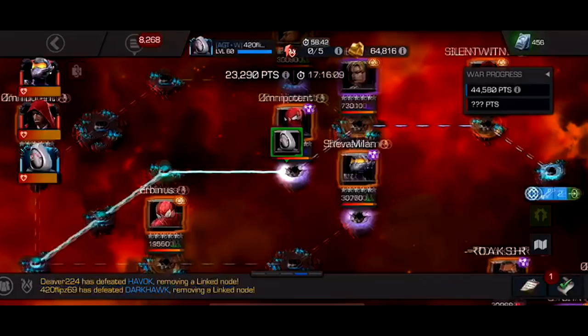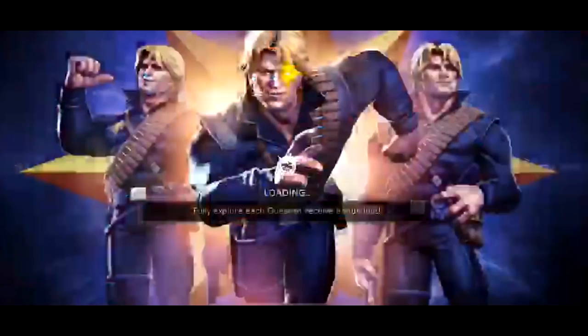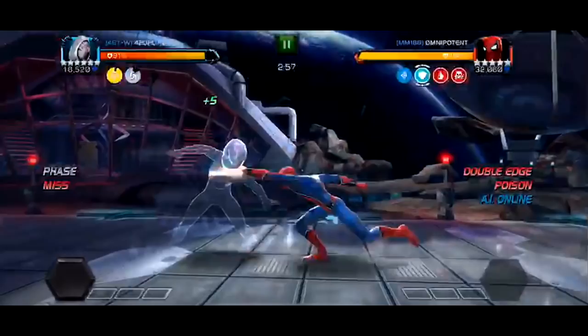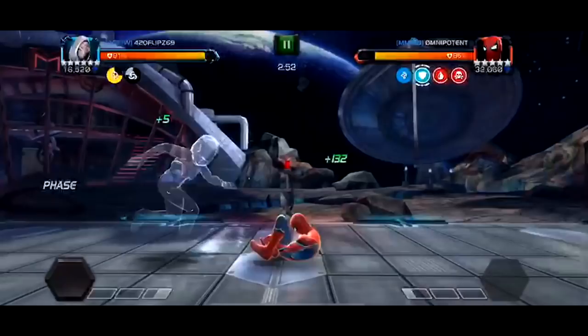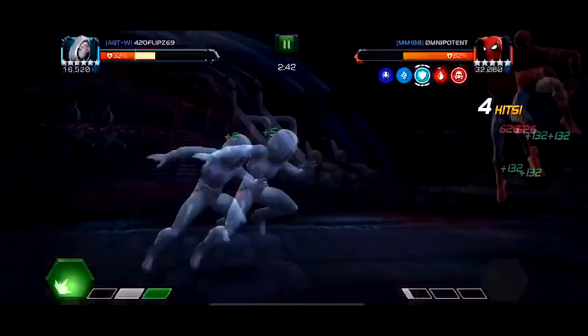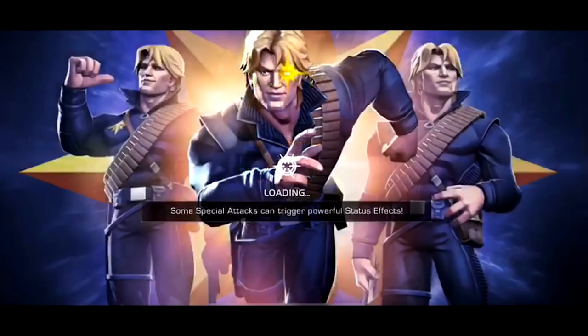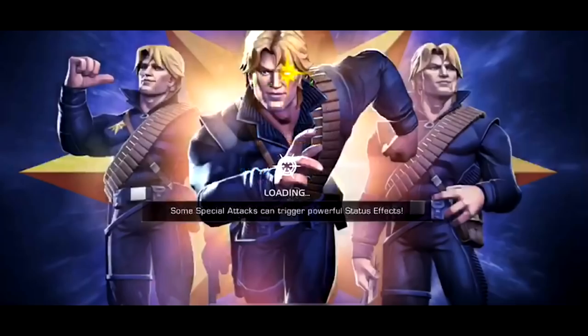Ghost is definitely one of the most powerful characters in the game — there's no doubt about it. Whether you love her or hate her, you can't deny that. Looks like another Spider-Man up next, and I think we have Dark Hawk coming up after that. He got caught there — it happens, he gets there a little bit too fast. Wow, so much damage. That's just a showcase of what this particular Ghost can do at Rank 3.